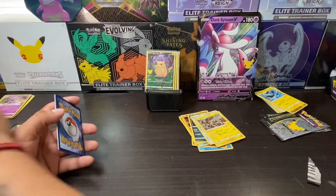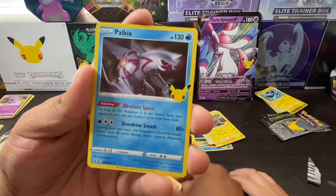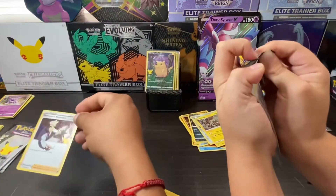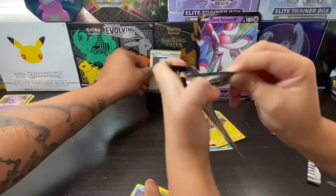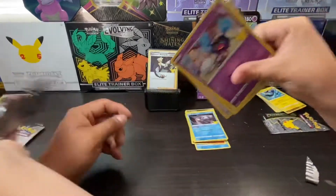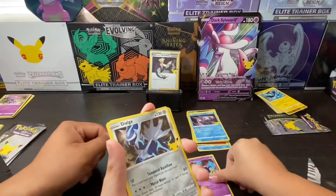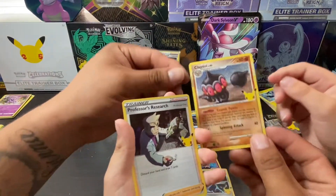Code card. We got a Solgaleo, another Ho-Oh, a Palkia, and a Professor's Research. Not bad, not bad. Next pack: code card, Cosmog, a Dialga, a Clefairy, and Professor's Research. Oh, this is the one — Level 45. That's pretty cool. This is the one! Yeah, okay, and this one too. That one's nice too. And I have six now.